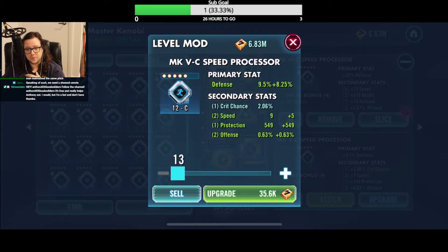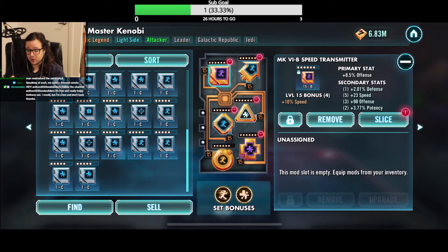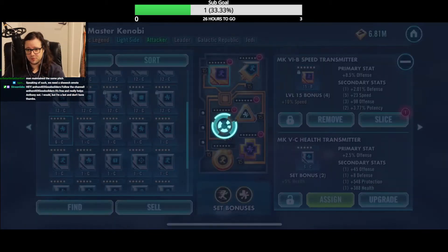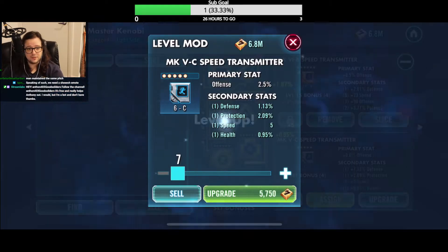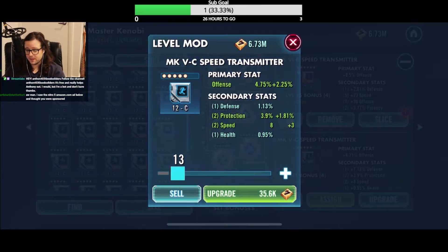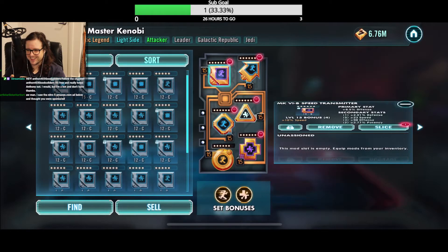So that's a 9 speed — for me personally I'll keep anything that's a 9. Anything below a 9 — an 8, a 7 — I'll get rid of them. I'm at the point where I'd say 99% of the mods I have are above 8 speed. If you are new, please come to the chat and say hi. I'm happy to answer questions and talk to you guys — that's what I'm here for.